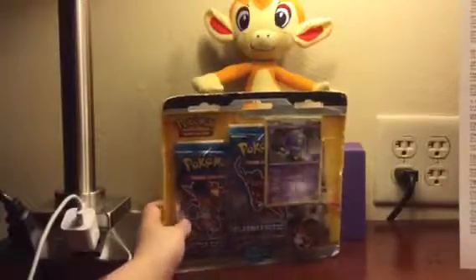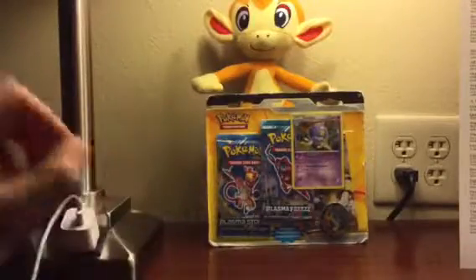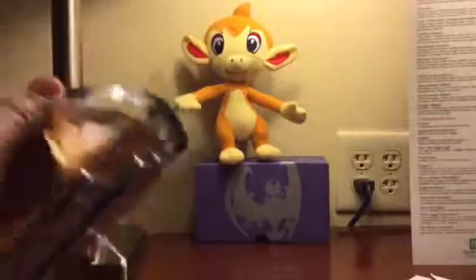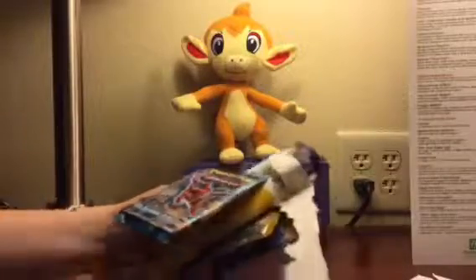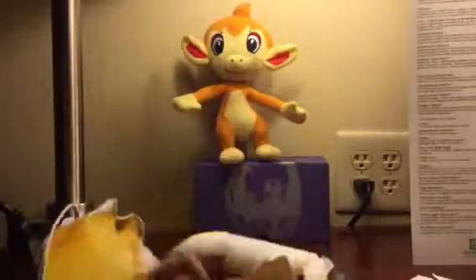We're going to be opening up this — look at the wear and tear on that packaging. Toys R Us — we went there and they had so much old vintage stuff, like really old. This was some of the oldest. They also had like base set packs, XY base set — not like original base set — but this is Black and White. I've never opened a Black and White pack in my life. So these are old: Plasma Storm, pretty good condition actually, a blister Plasma Freeze, and Next Destinies.